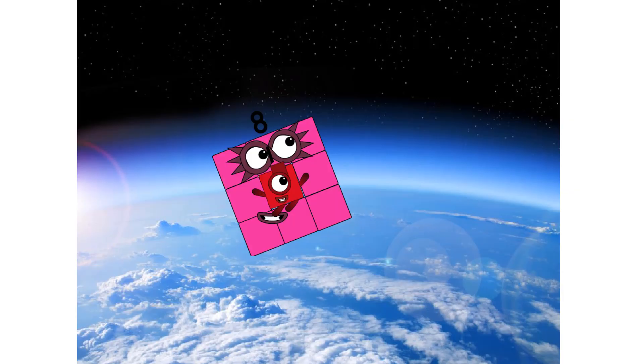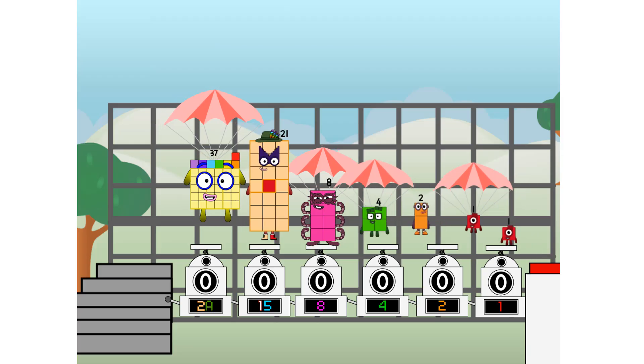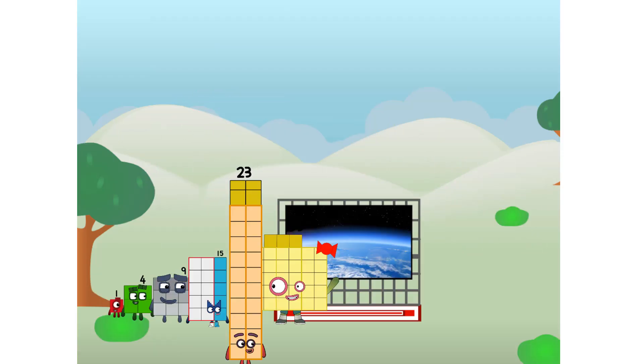The edge of space — nearly there! We sent a square to the edge of space without rockets or falling apart. We just need a little more power.